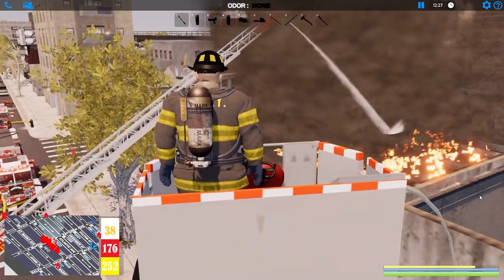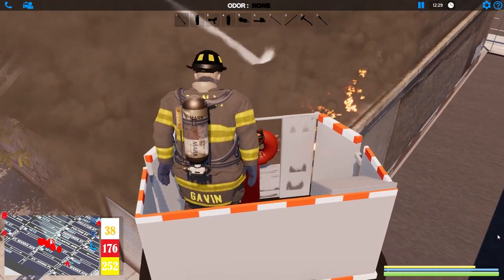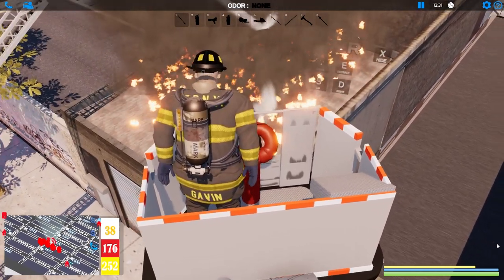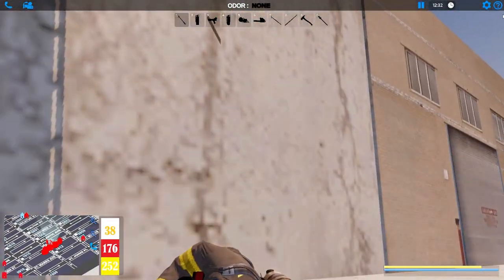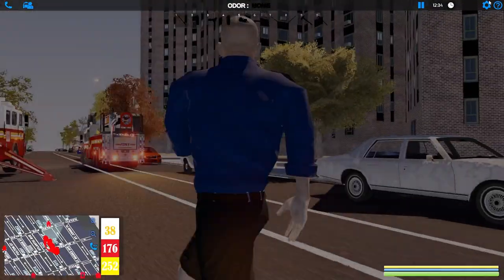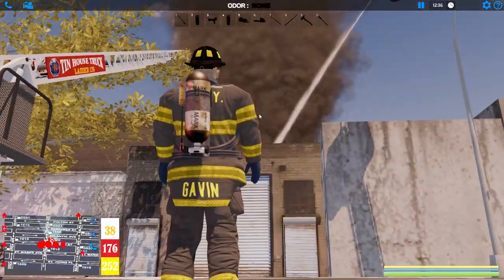Nice — good view. Got a street light in the way but that'll be all right. Let's get our nozzle going — is it working? Yes it is! All right, we're getting some water on the fires. It's still spraying — let's jump back on and check. Yes, nice! We've got dual streams going. Let's get back in our turnout gear and get some saws to cut these doors open.